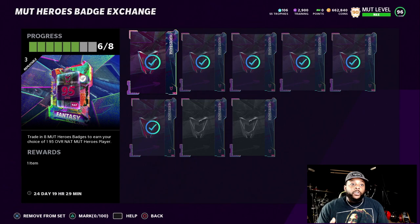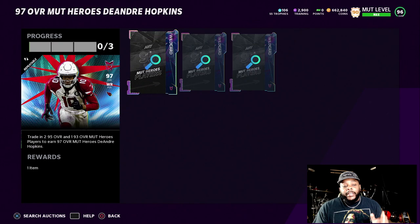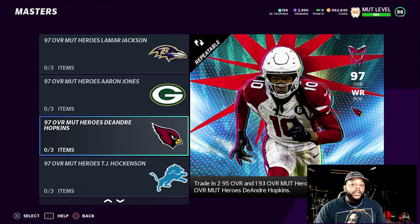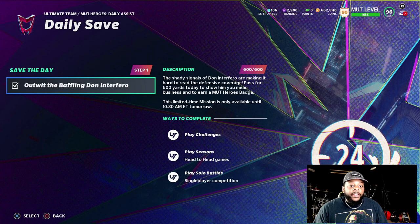I got the 95 right here, I got the 93. I just need to get one more 95 overall player. The way I'm gonna get that player is by doing the Mutt Hero Exchange badge. I've been doing the daily objectives to get these badges — I got two more to do — and I'll be able to get a 95 overall fantasy pack. Then we'll do a hero set, which is 2x 95s and 1x 93, plus you gotta do those objectives.